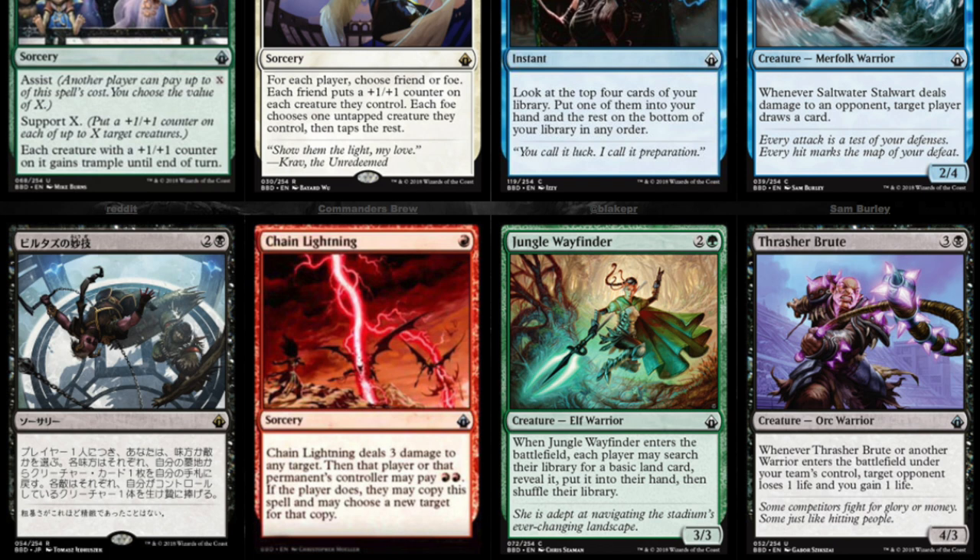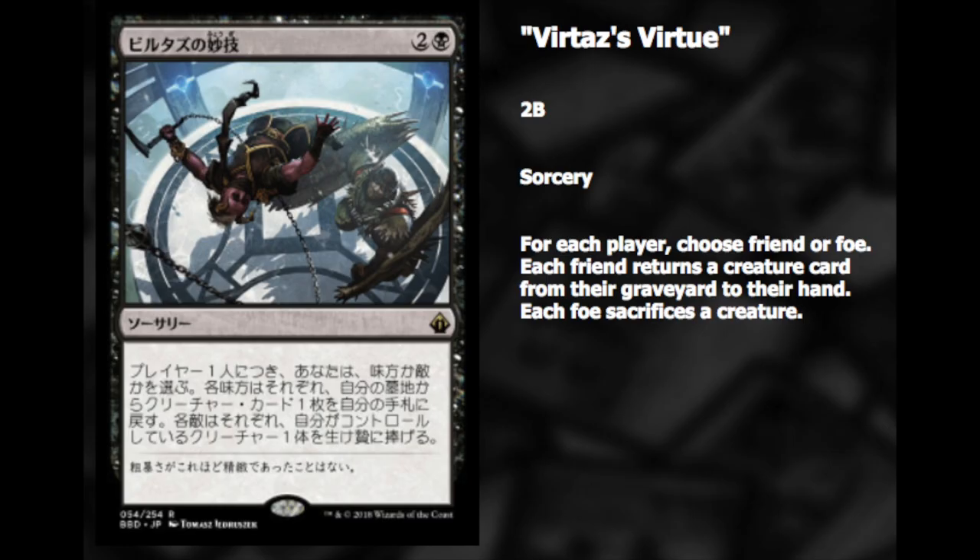Chain Lightning is definitely a really cool card and I'm excited to see it reprinted. Jungle Wayfinder is 2 and a green — whenever it enters the battlefield, each player may search their library for a basic land card and put it into their hand. It's a bigger, higher-power and toughness version. And Brute, the Orc Warrior — it's been a long time since we've seen Orcs. Whenever it or another warrior enters the battlefield, there's a warrior theme going on and you might be able to draft toward that.